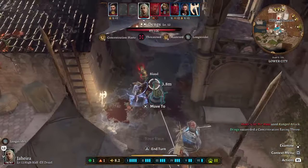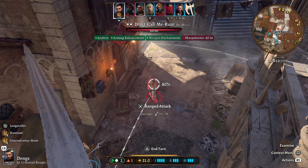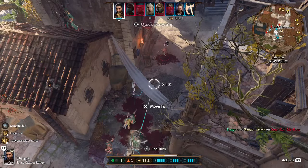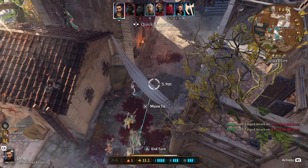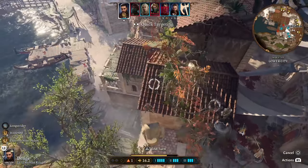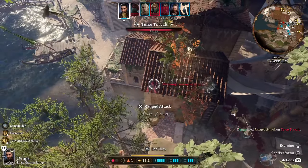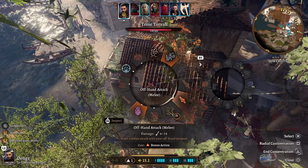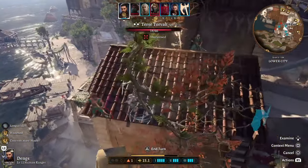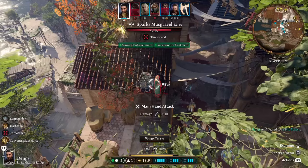We saved our concentration too. Let's show off standard attacks with Haste going — one attack, another attack, one more, and thanks to Long Strider we still have movement to cover the battlefield. With Haste that's four attacks, and if you use Volley and other abilities even more. We still have our bonus action to run in and stab.